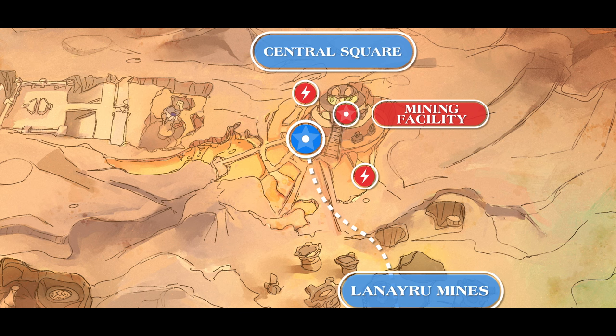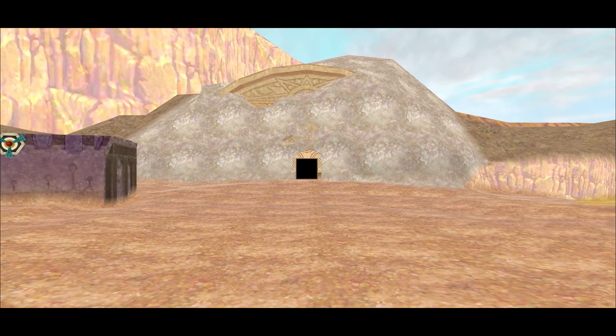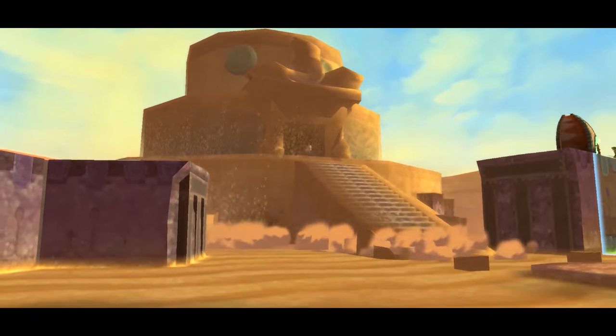Two of these power nodes are found inside two buildings which, according to the game, once served as power generators or power plants. Once all power nodes are activated, the mining facility rises from the earth.